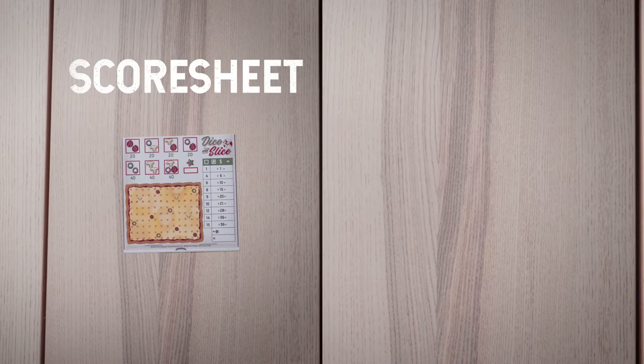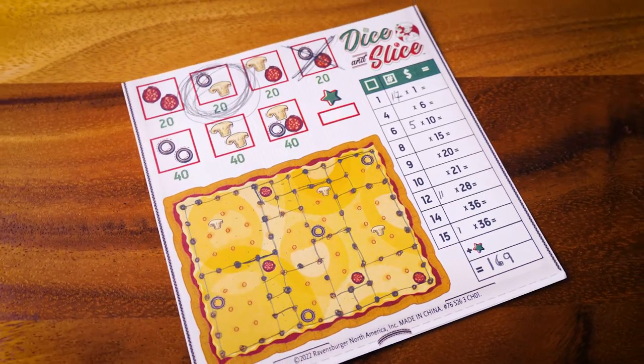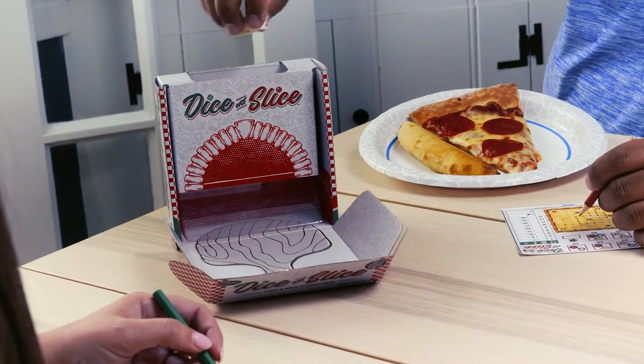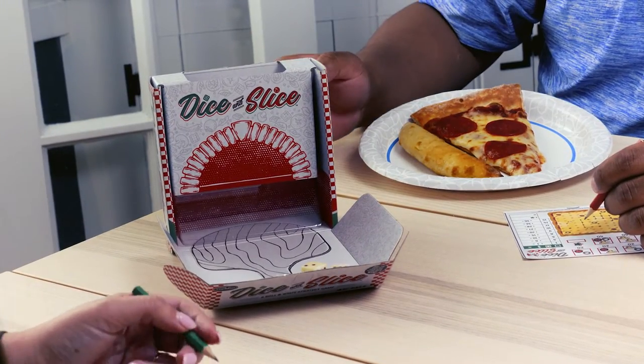Each player gets a score sheet and pencil. The score sheets are two-sided for many rounds of gameplay. At the start of the round, the last player who ate pizza is the first to begin. This player will drop the cheesy dice into the dice tower.